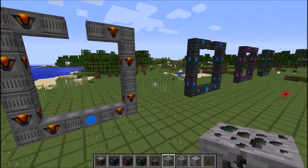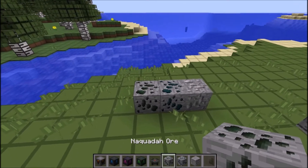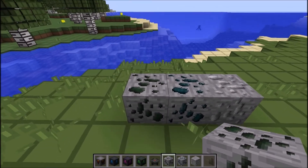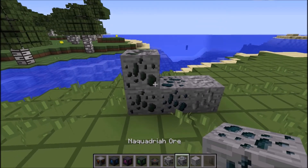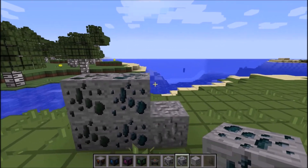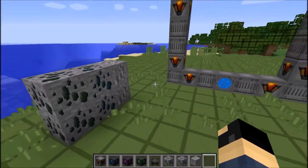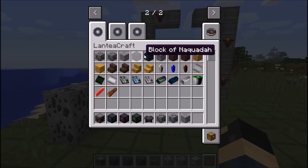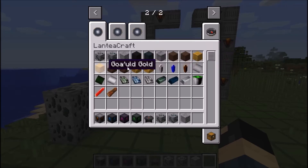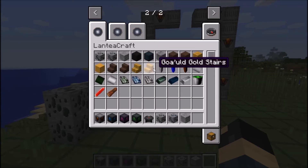Let's get started. First things first - this is the Stargate mod. These are some ores you can get: the Naquadah ore - extremely rare, only obtainable with a Diamond Pickaxe - same with the Naquadria ore block. Then you have your Trinium ore, same deal: hard to find, requires a Diamond Pickaxe. There are also some decoration blocks in here, though I didn't see any crafting recipes for those.